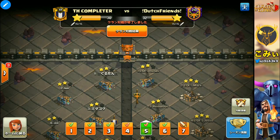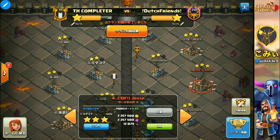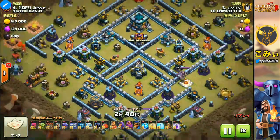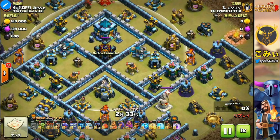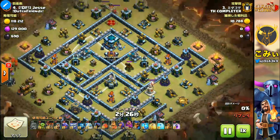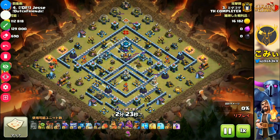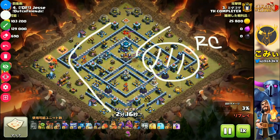Let's start from the current clan war replay. Today we can see three attacks. This is the first one — a lightning and dragon strategy. This player first destroys the clan castle and gets a scan shot, then uses lightning and quake to take out the air sweepers, and then uses the Royal Champion here to destroy it and make the funnel for the dragon.